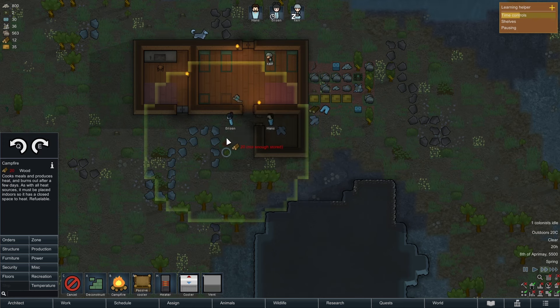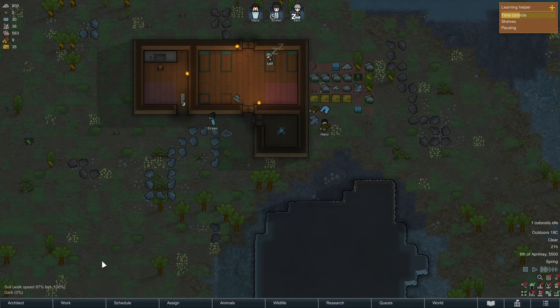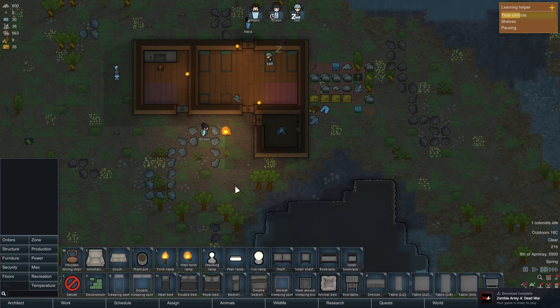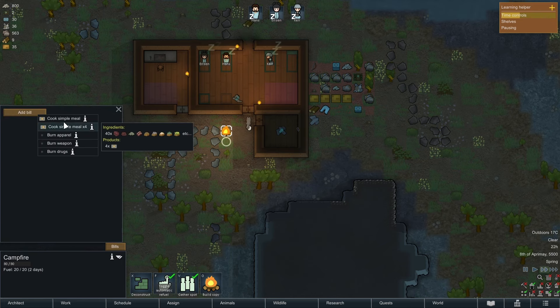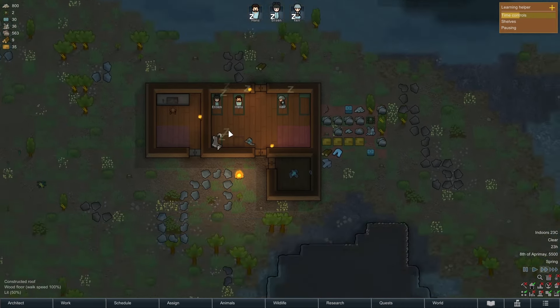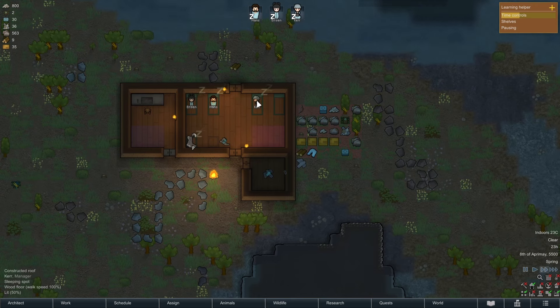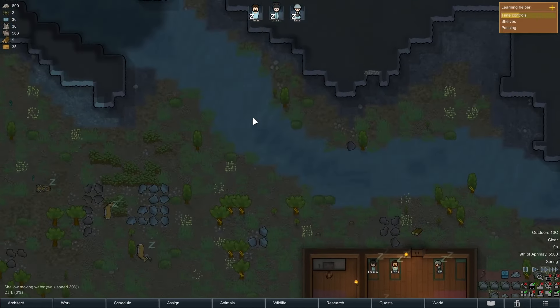We can add a bill to the fire as well - we want to be cooking simple meals, do forever. So whenever we get some meat or anything like that, someone can make a meal. As you can see we gathered some herbs and we've now made a bow, so we're going to give that bow to Kerr when they wake up. We'll give them the bow so we're a little bit more defensible. I love this game, this is great!